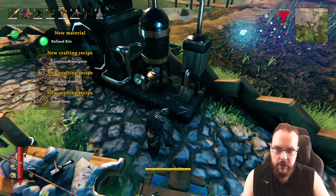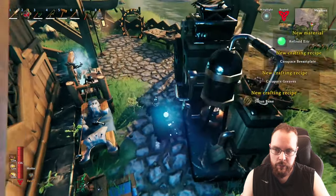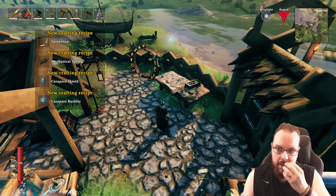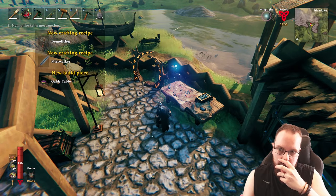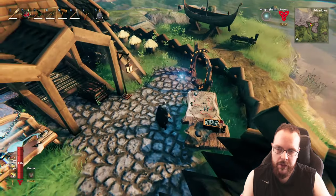Aether — carapace breastplate, carapace greaves, Jotan eggs, spine snap, mechanical springs. Carapace shield and all the stuff. Mistwalker — what is that? Garter table?